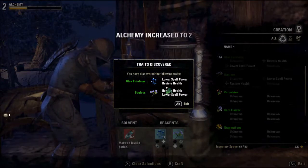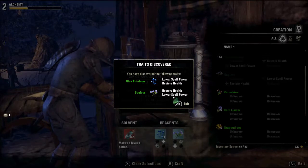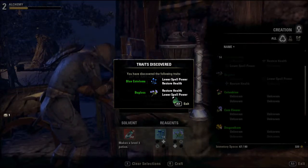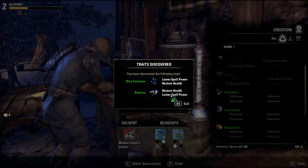Sip of Ravage Spell Power. Oh, traits are covered. I'll see spell power — restore health, restore health, I'll see spell power. Hmm. Interesting.